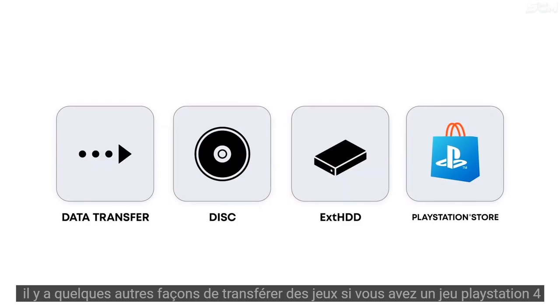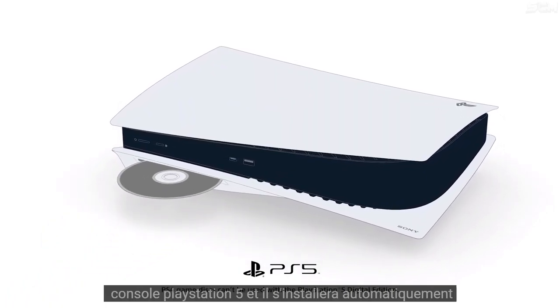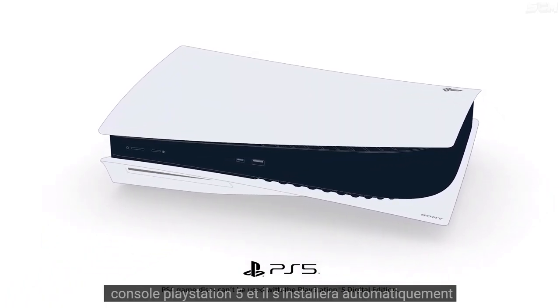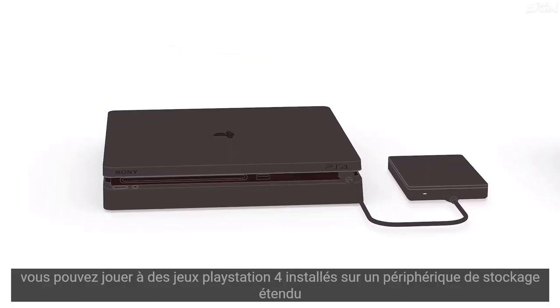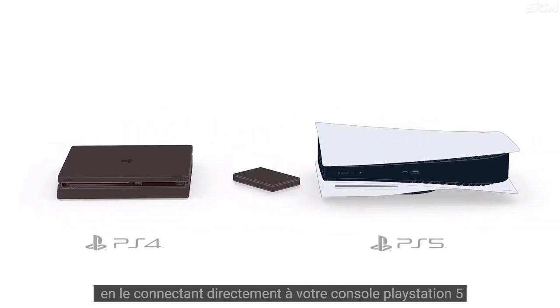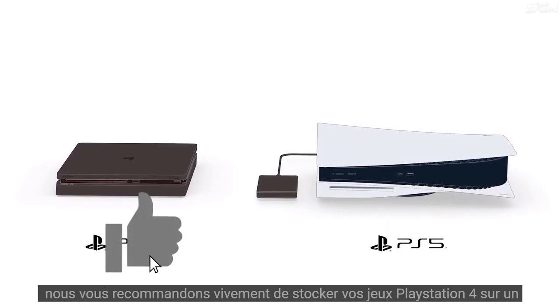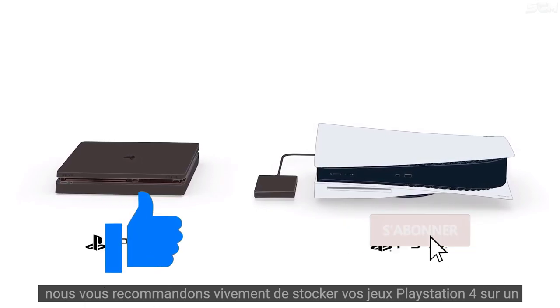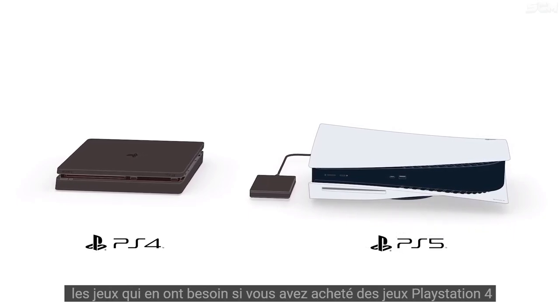There are a few other ways to transfer games. If you have a PlayStation 4 game on disk, simply insert the disk into your PlayStation 5 console and it will install automatically. You can play PlayStation 4 games installed on an extended storage device by connecting it directly to your PlayStation 5 console. We highly recommend storing your PlayStation 4 games on an extended storage device to free up your SSD for PlayStation 5 games that require it.